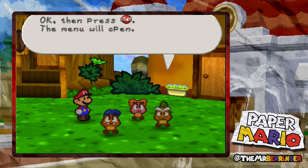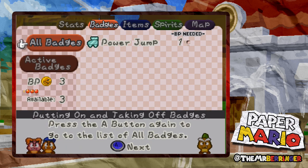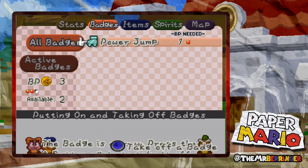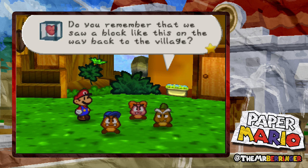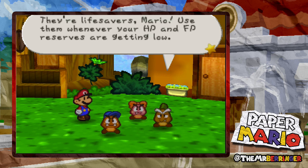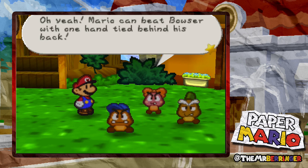Would you like a quick lesson in how to use your badges? Press start and the menu opens. Use the control stick to point at the badge tab, press A to enter the badge screen. Wearing badges costs badge points - this one takes one BP, so put the badge on with A. The badge is now on; press A again to take it off. Remember you need FP - flower points - to use the power jump technique. These blocks restore not only HP but FP - they're lifesavers. Use them whenever your HP and FP reserves are getting low.